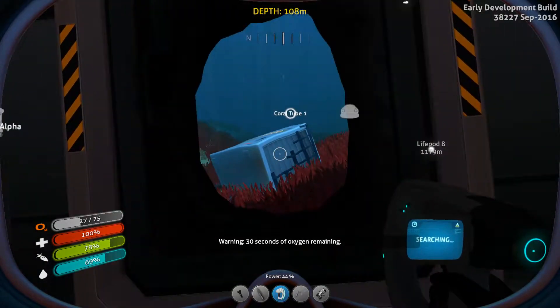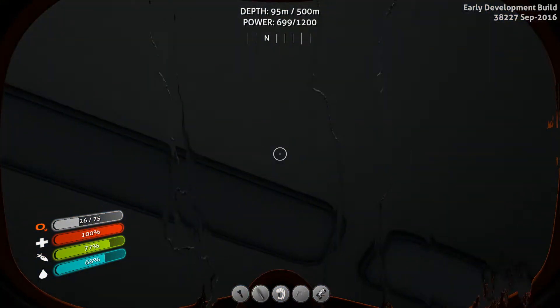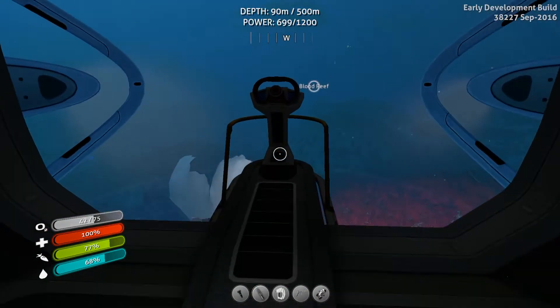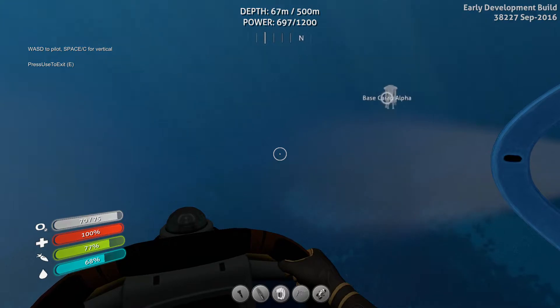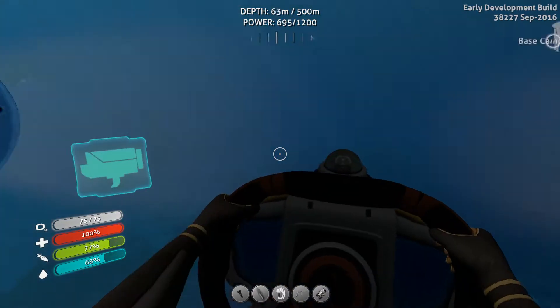I will go ahead and hop out then because we have in fact been here. I'm going to hop up here and let's continue heading towards the Blood Reef, but actually we're going to veer a little bit this way. Okay, that's actually base camp alpha in that direction. That's interesting.